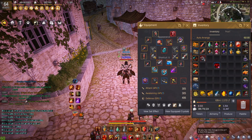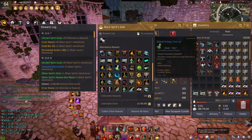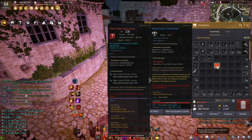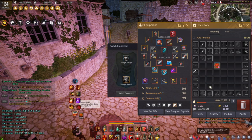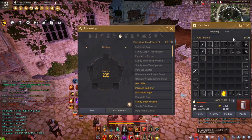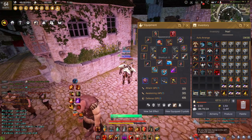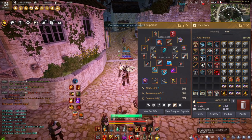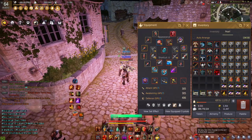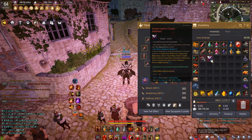Now we'll demonstrate with the movement speed one. Take your Equipment Tailoring Coupon, right-click it, and apply it to your pearl outfit. Click Switch Equipment to convert it into a pearl costume. Then go to Produce, go to Heating, and heat up that crafted costume piece. What that does is extract the movement speed plus two crystal from it. The process can take a moment depending on your processing level, but once done it gives you the crystal you wanted.